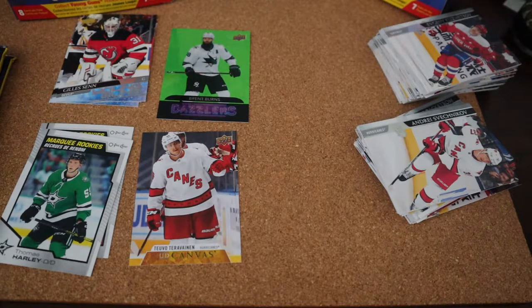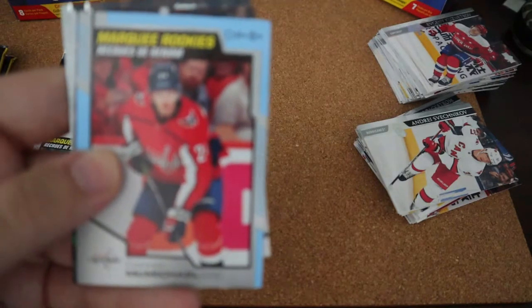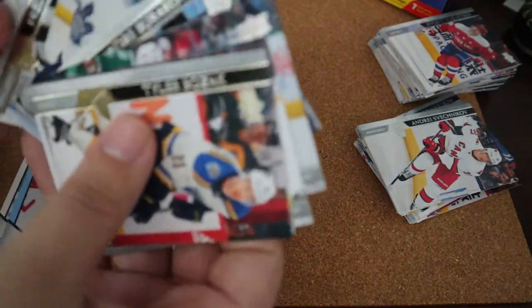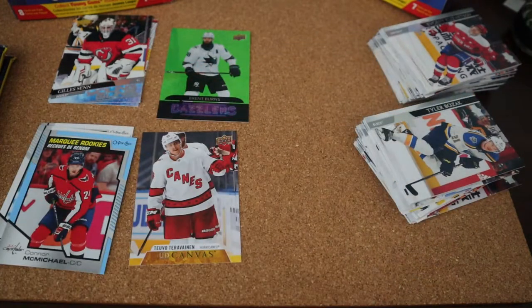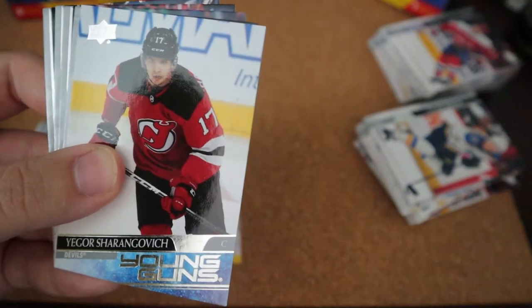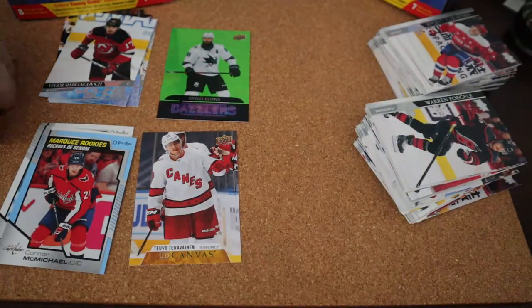We already got a bunch of base packs, one Marquee Rookie, and Young Guns we already have. Oh, that's cool — we have a Marquee Rookie for Conor McMichael and it is a blue border, which I don't think is worth a lot more but is really cool. The rest are all base — I like that it's a variant, but most of the base are doubles so I'll have to go through and pull those out. We found a Young Guns — I won't try to pronounce his last name — and that's a player I don't have yet.